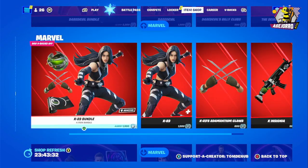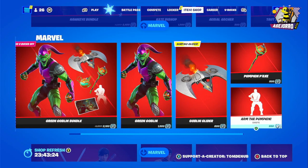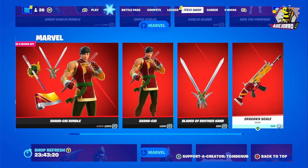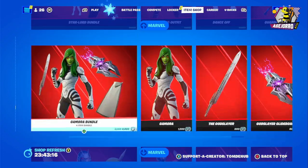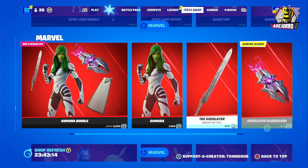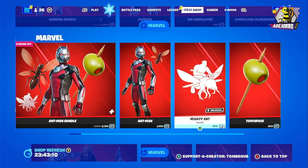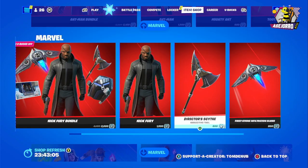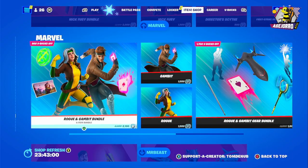We also have Daredevil, X-23, Kate Bishop, and Clint Barton. Then there's the Green Goblin and the Pumpkin Emote. Shang-Chi, the Storm Lord outfit, Dance Off, Gamora, and Ant-Man with the Mighty Ant. Then the Nick Fury outfit and bundle, and the Rogue and Gambit bundle.